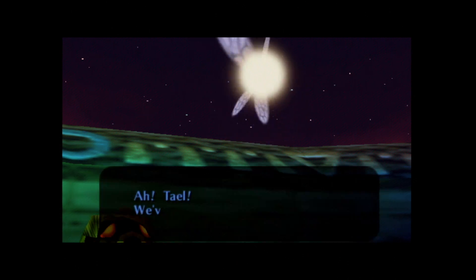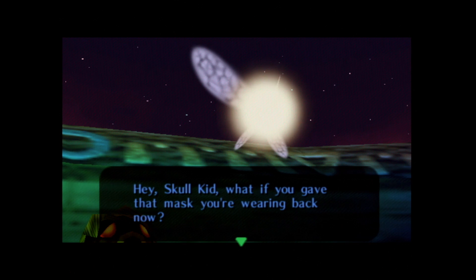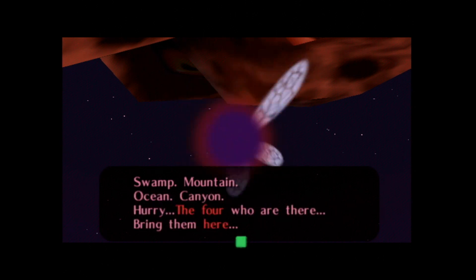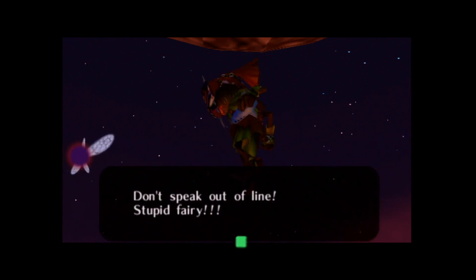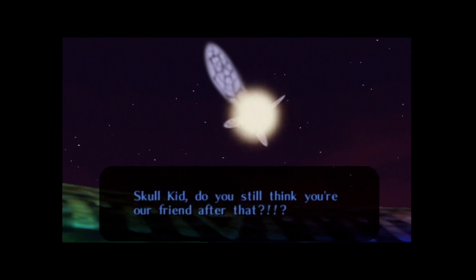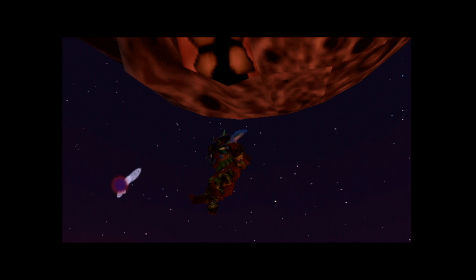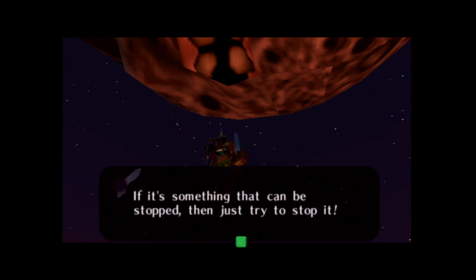Tattle's brother calls out: 'Sis! Tattle, we've been looking all over for you two!' He asks Skull Kid to give back the mask he's wearing. Skull Kid seems to respond through his mask, calling out: 'Swamp, mountain, ocean, canyon — hurry! The four who are there, bring them here.' Skull Kid then shuts down Tattle's fairy brother. Tattle asks: 'Skull Kid, don't you still think you're our friend after that?' Skull Kid says: 'Even if they were to come now, they wouldn't be able to handle me. Just look above you. If it's something that can be stopped, then just try and stop it.'